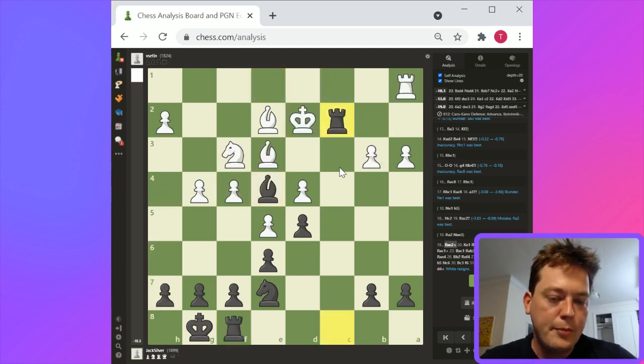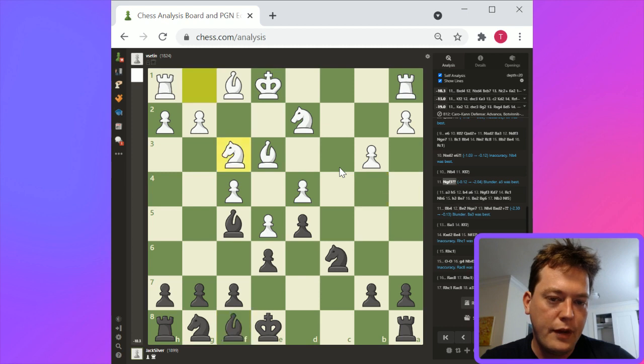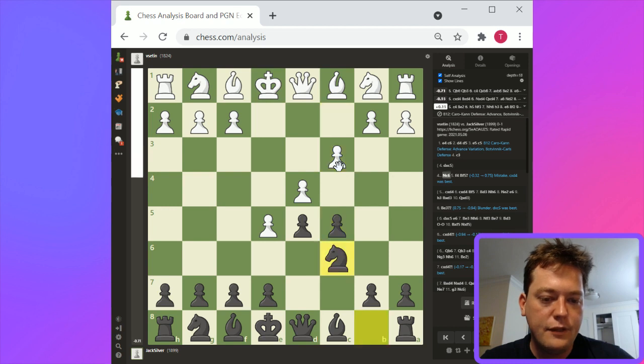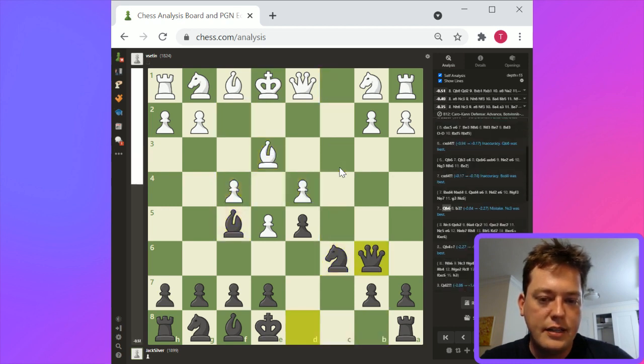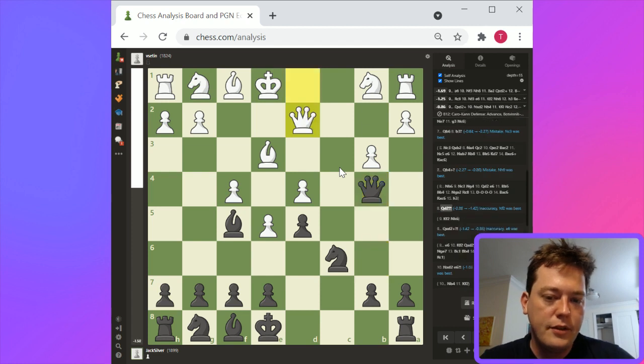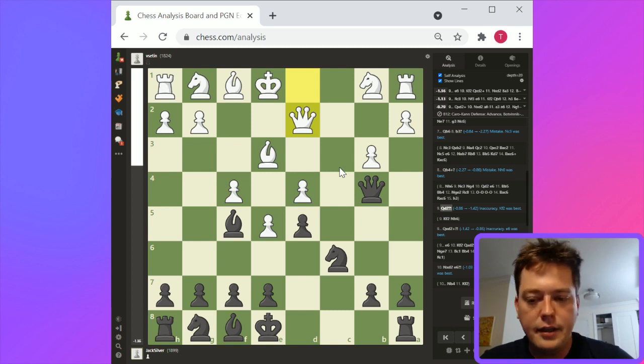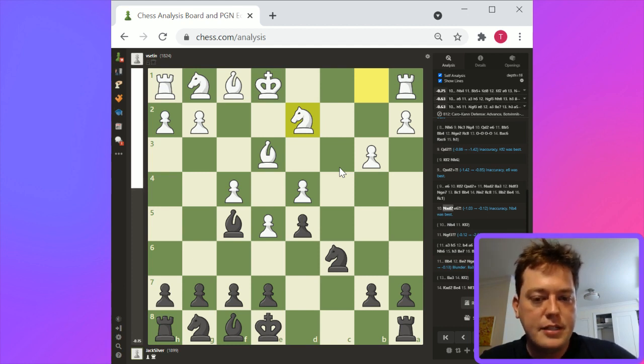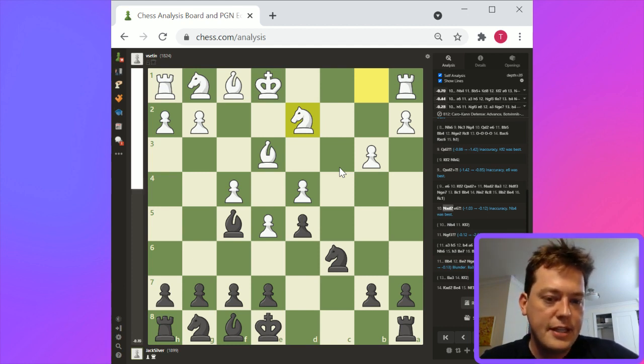So in terms of improvements for black, where would I have changed this game? C5, f4, pawn takes, pawn takes, queen b6, b3 — this all makes sense to me. This pawn structure in the center is weak — this d4 pawn is isolated. I guess I would play knight to b4 here and basically be better as black. Knight b4 seems to threaten a fork of the king and rook on a1. Knight b4 is probably the best idea with the king still on e1.